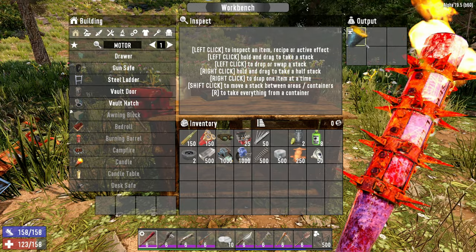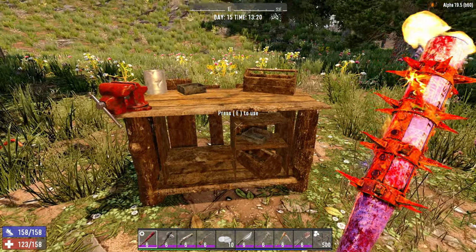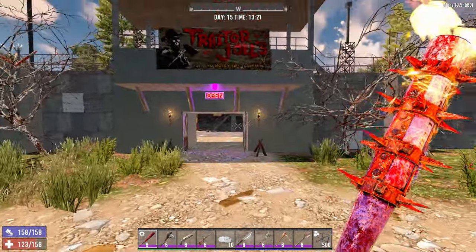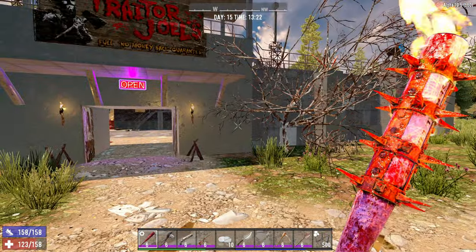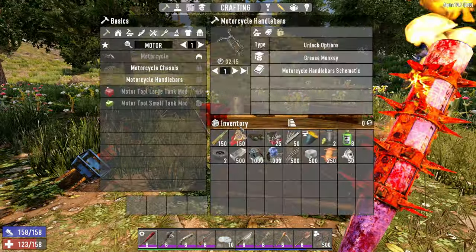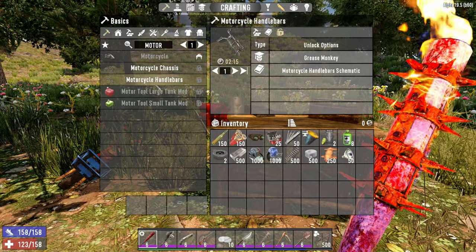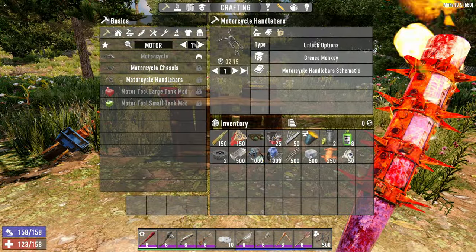We got our crucible crafted, which is great, but we can actually min-max this process a little bit more. If you plan on doing this and know you're going to be respeccing in the early level 20s, you can also get your motorcycle done at the same time, and then not have to worry about putting any points back into Intellect, which is really nice.